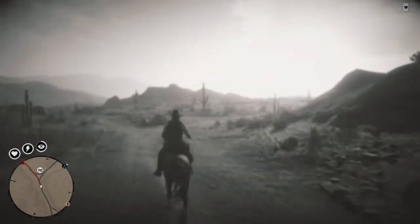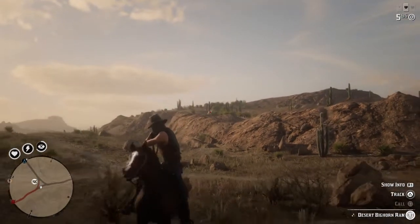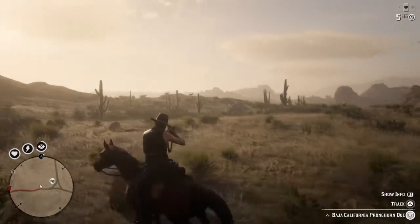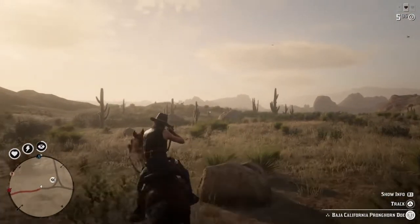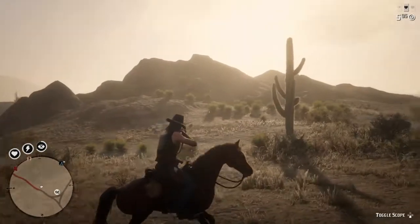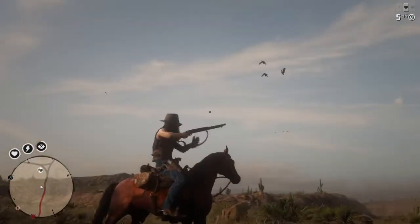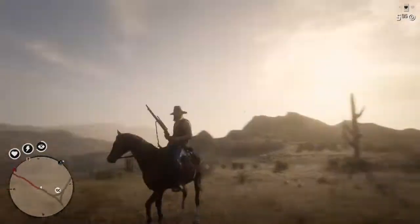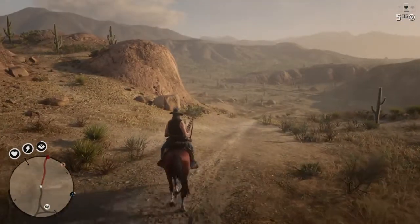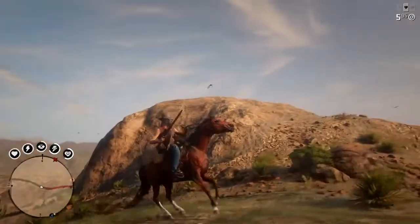Another one you want is a bighorn ram — usually he's up here on this hill. There he is, the desert bighorn ram. We'll come back and get him on the way back. There's also Baja California pronghorns out here, and if the bighorn ram isn't up on the hill you'll see him right in front of this mountain by these rocks on the bottom side. These in groups of two or three are ravens — the California condor you're searching for will always be alone, it'll be a big bird, you can't miss it.